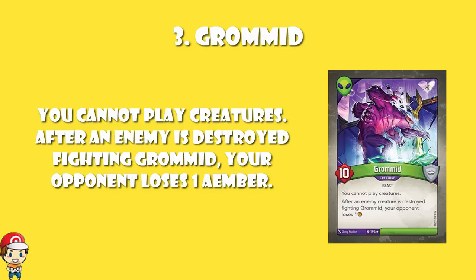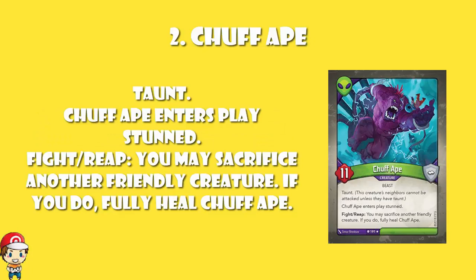In at number 2, the third Mars creature in the top 5 — Mars does dominate the most powerful creatures list. It is Chuff Ape. An 11-power, which is a bit nuts. With Taunt, which is a bit nuts. And when you fight or reap, you can sacrifice a friendly creature and fully heal Chuff Ape. But it enters play stunned. This happens to a few of the more powerful ones — we can live with that.